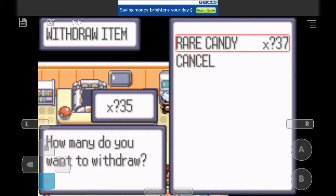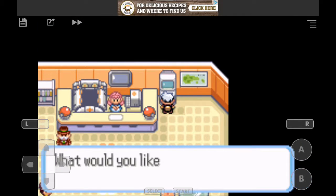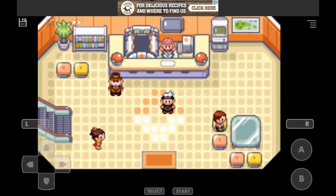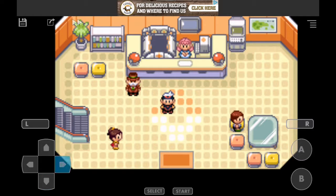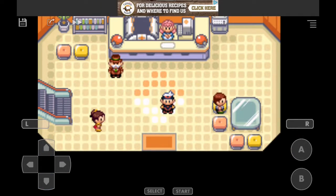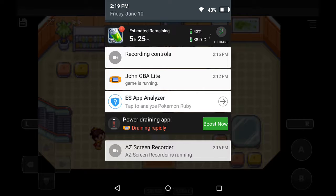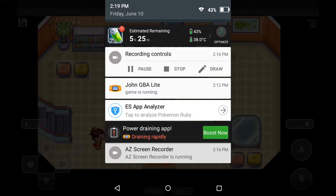Look at that, guys. This is the real code, finally here — the only thing you were waiting for. It's here guys, the real code for Pokemon Ruby and Sapphire, the Rare Candy cheat. You might watch other YouTube videos and they say it works but it doesn't really work. This works, guys. It will be in the description below. I hope you guys liked it and I'll be seeing you guys next time.